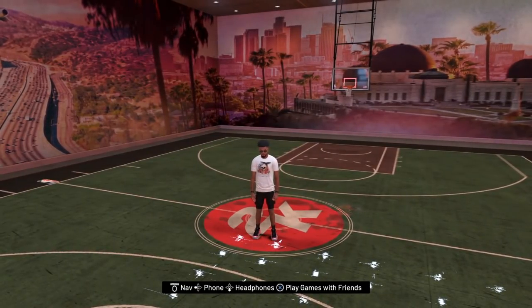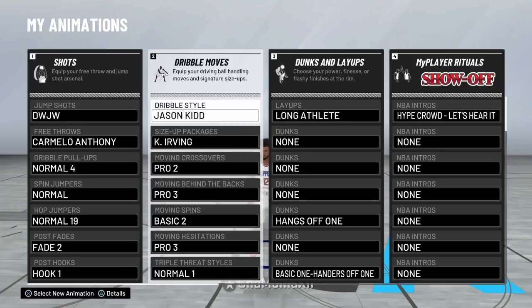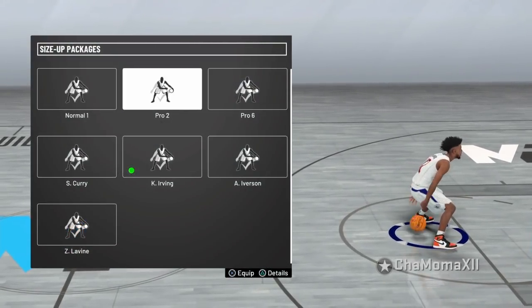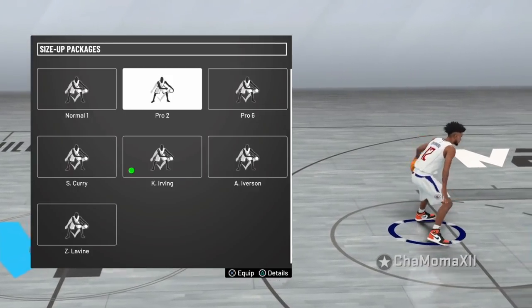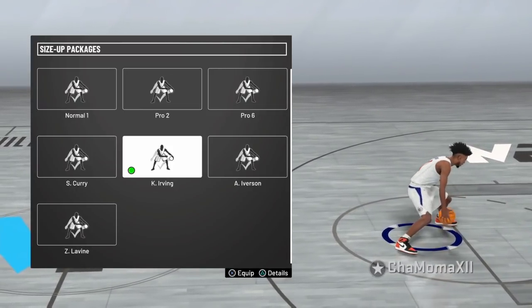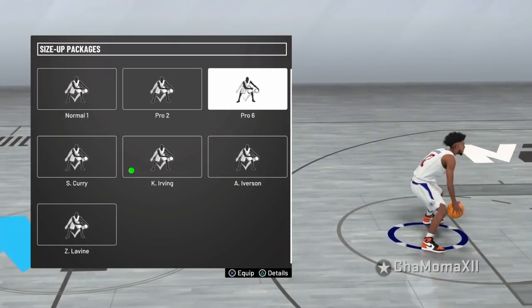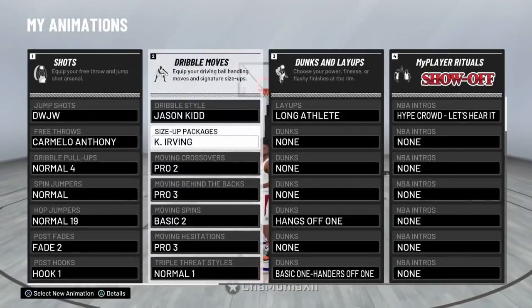For anybody that wants to be an elite ball handler, you got to have a six. These are the six I'm using in this video — you can screenshot them. There's a variety: Jason Kidd, Kyrie, that's up to you. I'm using Kyrie for this video. A great one to use if you're just trying to become a better ball handler is the Pro 6 package — a lot of people are sleeping on that. The main three are Kyrie, Pro 2 slash Curry, and Pro 6.